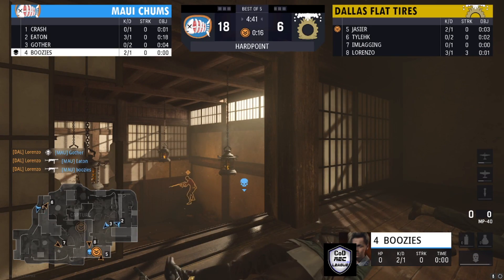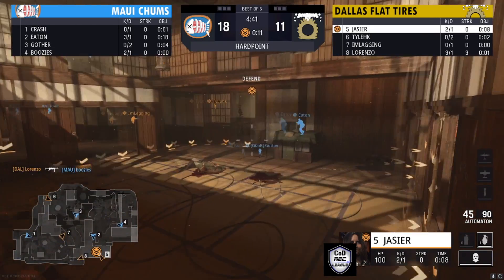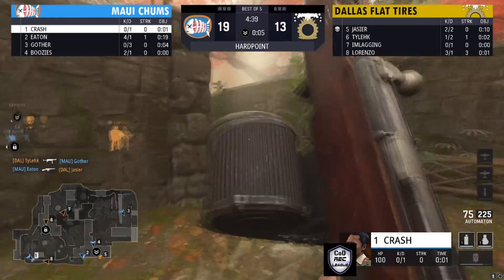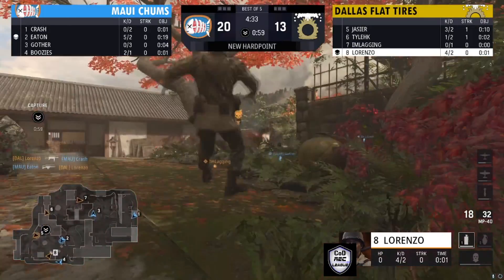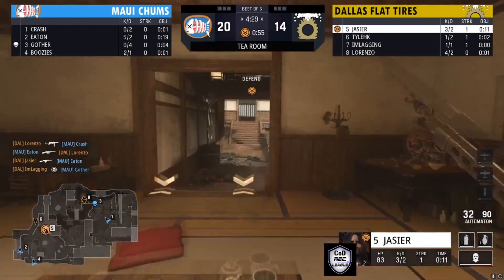Flat Tires is on that hill, and they know exactly where that player is, getting that kill while Flat Tires starts to rack up some hill time. The rotation right now is going to be really crucial to get for either side.